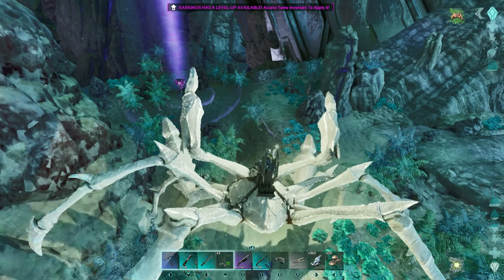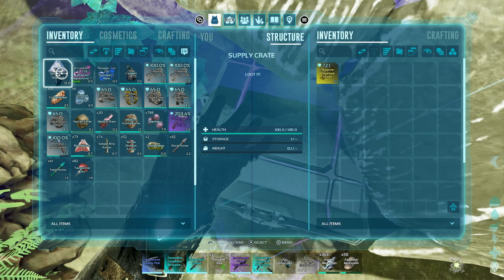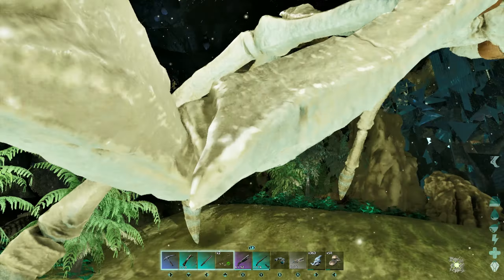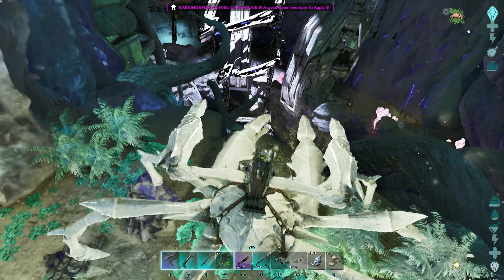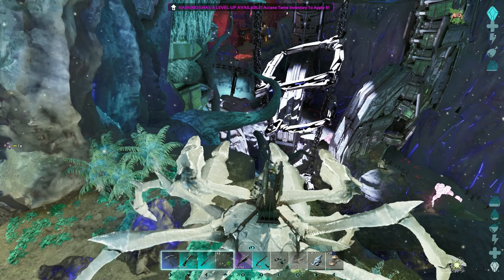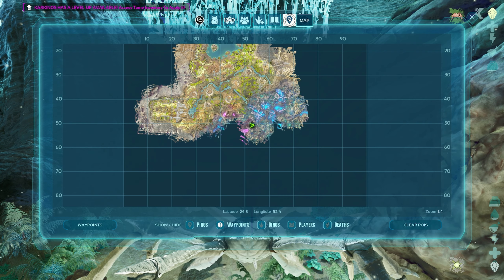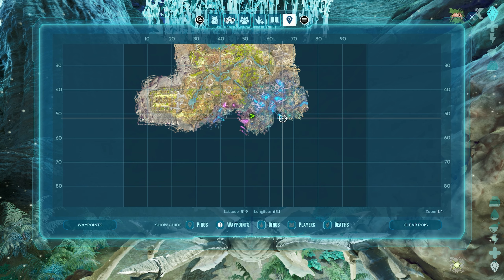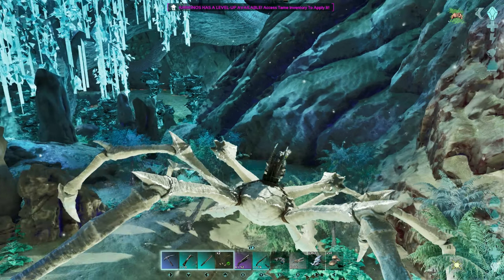Oh please be something wonderful. Oh, a blueprint — Megalania Saddle, Mastercraft! I have no idea what a Megalania is. Totally forgot. Oh my god, the sheer drop-off down there — that's got to be the red zone with like red crystals and stuff. I'm really close to the red zone. Let me check the map — oh yeah, I am really close. It starts over here, I should probably venture more towards this way so we keep going straight and should be good.